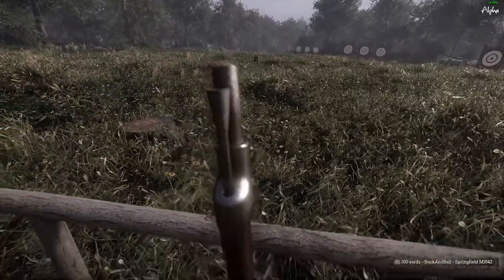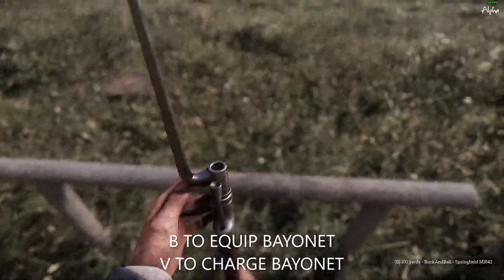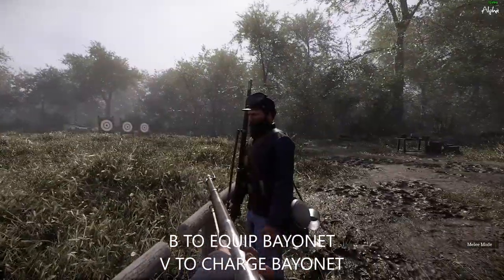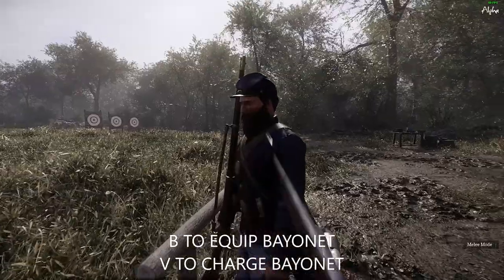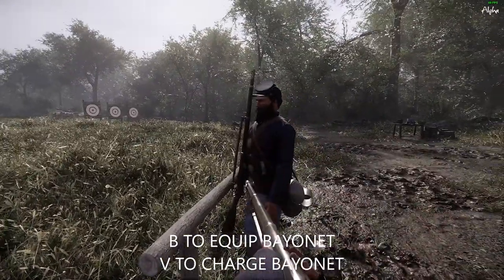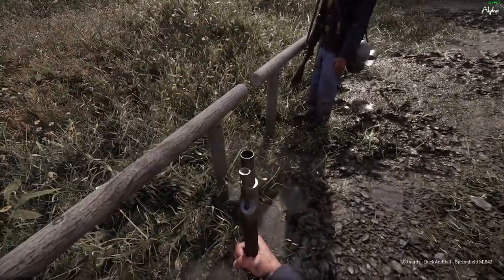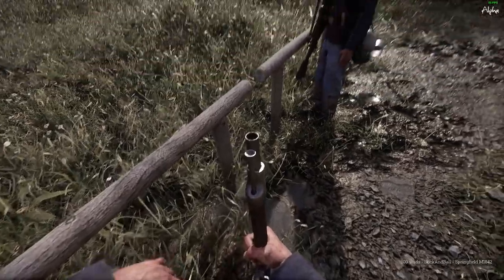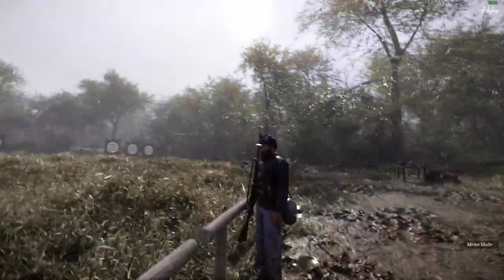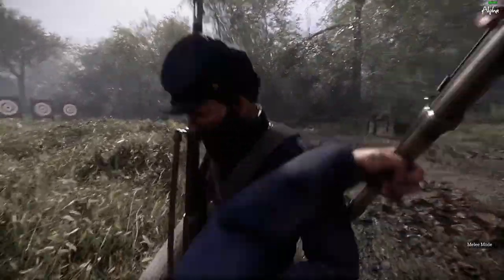The bayonet is a powerful weapon when up close. Hit B to equip your bayonet, then hit V to charge your bayonet. If your bayonet isn't charged, you can't stab anyone. With your bayonet attached, it takes two hits to take down an enemy. If you try to charge your bayonet without it being equipped, you'll invert your rifle — this is used for bonking, which takes three hits.